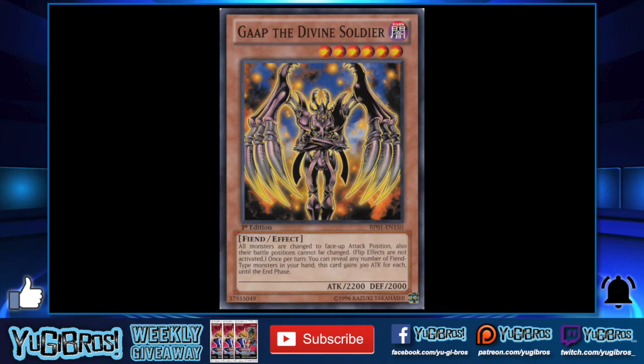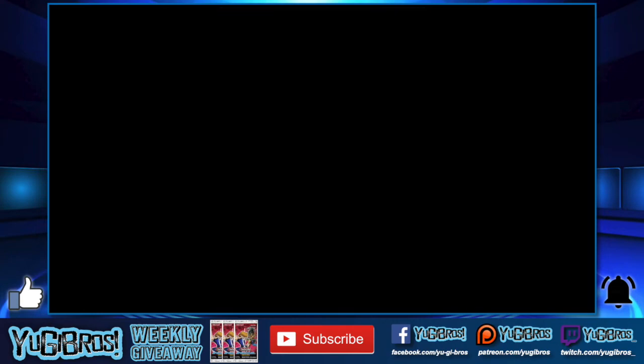The big thing about GAP the Divine Soldier is it changes everything to face-up attack position and stuff is just stuck like that. You have at minimum a 2200 beat stick that can get over most things already in attack mode, especially those that were in defense mode. I've actually seen this card teched into a few Blade Turbo Warrior decks, and I think that's probably the best spot for it currently. I was shocked to see this card in the set — I don't think it's overpowered for speed duels, but it's definitely powerful in the right deck.